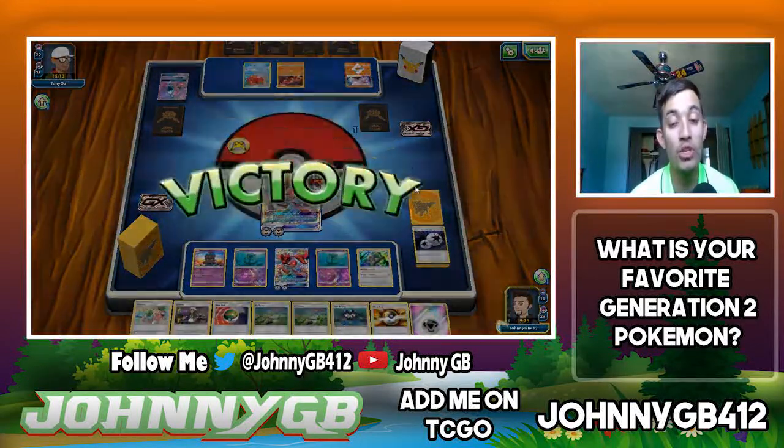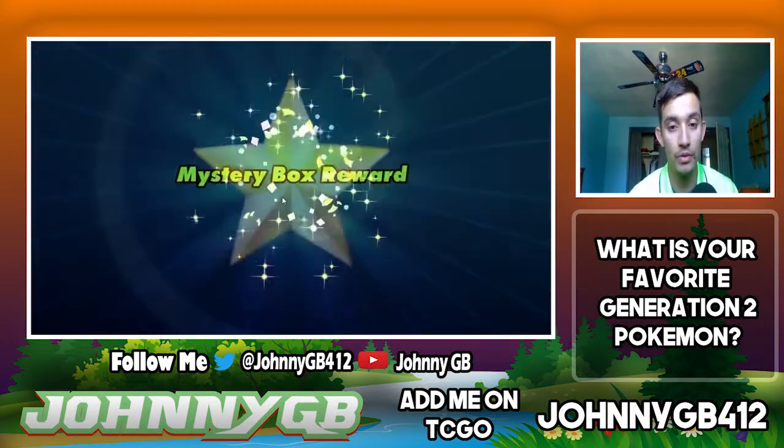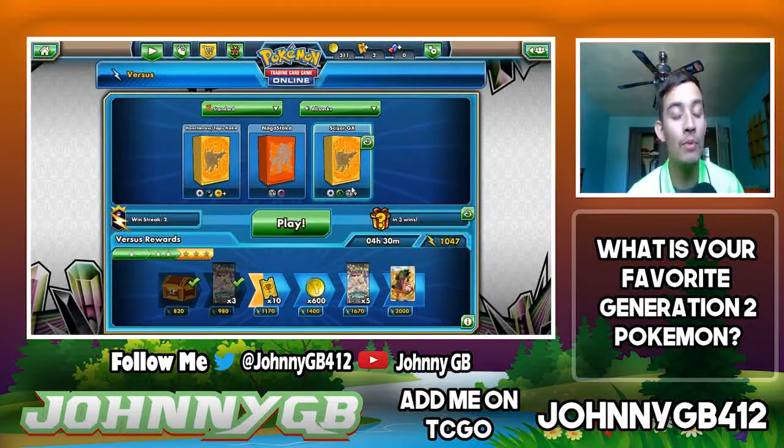We just Steel Wing and that gets the knockout — a win against Buzzwole at 180 damage. That one was a struggle. You have 50 Poke Coins there. Well guys, if you enjoyed this Scizor GX deck profile — it went a little longer than I had wanted. We got three games in, went two and one, one being an early forfeit. Go ahead and hit that like button. Let me know in the comments what decks you want me to review. I have Honchkrow Tapu Koko coming up soon. With all that being said, I'm Johnny GB and I am out — see you next time!